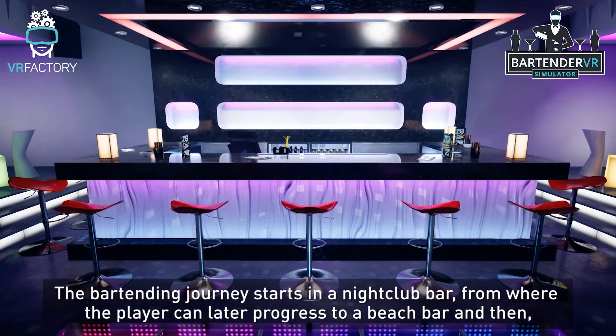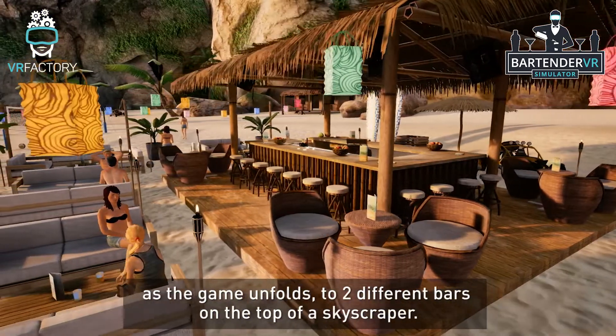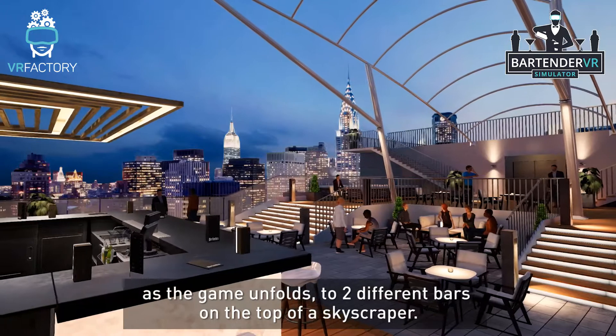The bartending journey starts in a nightclub bar, from where the player can later progress to a beach bar, and then, as the game unfolds, to two different bars on the top of a skyscraper.